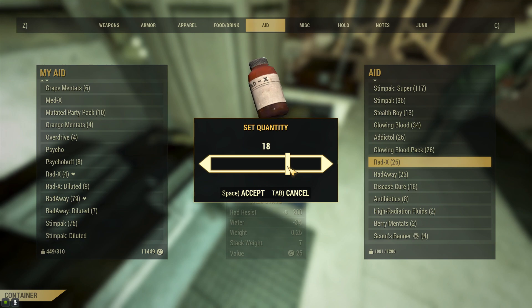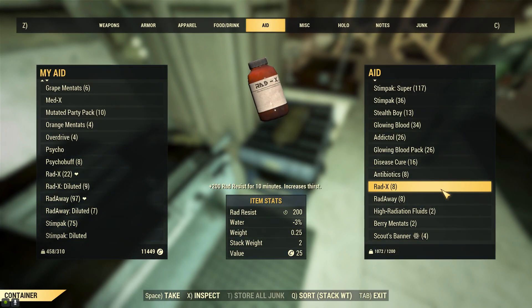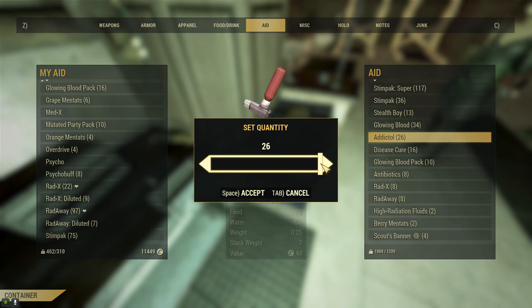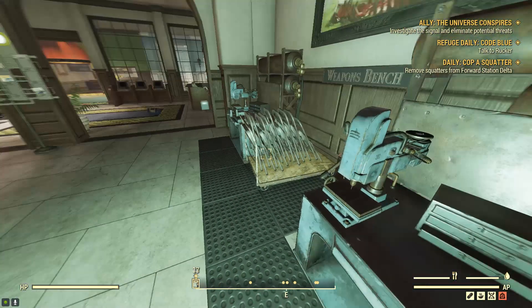On my person I'll hold about 30 Stimpaks, 10 Radex and 10 Radaway, but I almost find myself never using them. Your experience might be different, especially if you're not using power armor, but what I'm trying to get at is that these are aid items that are probably clogging up your stash unnecessarily.